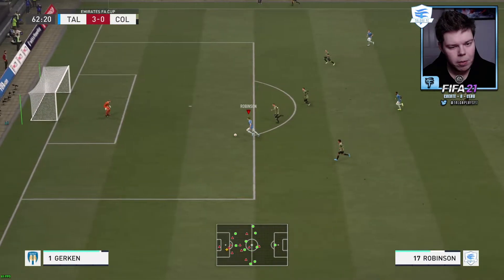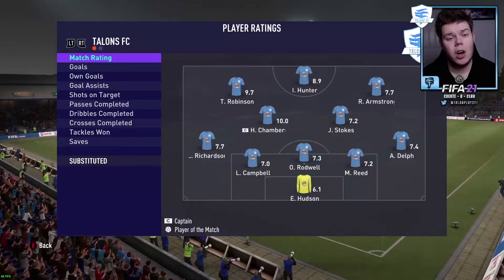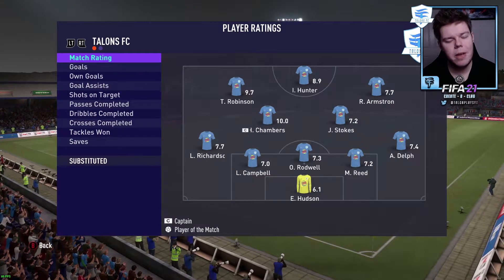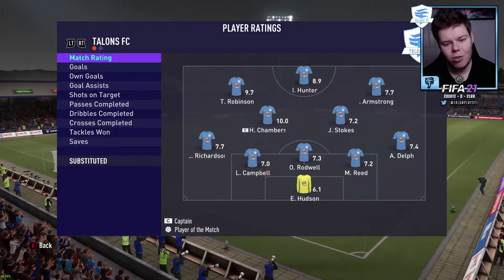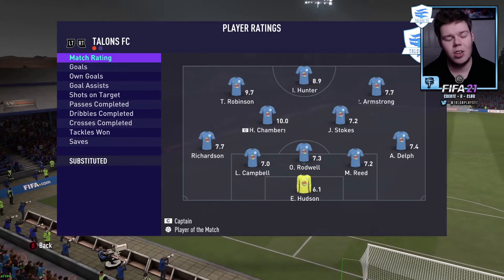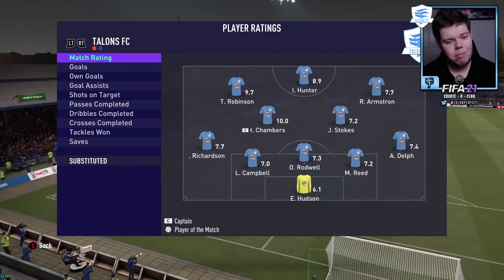Robinson carved them apart like a Sunday roast - Robinson, good finish: four nil! After that four-nil victory against Colchester, Harry Chambers got a perfect 10 rating in the center of midfield. Robinson 9.7, Heisek Under 8.9, everyone else on an average rating.